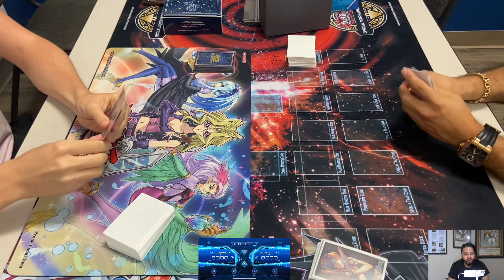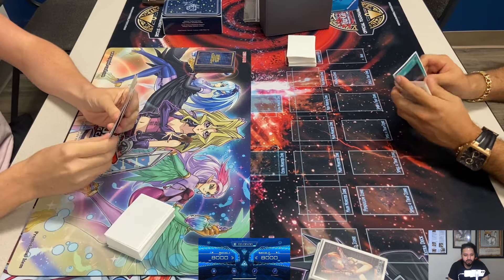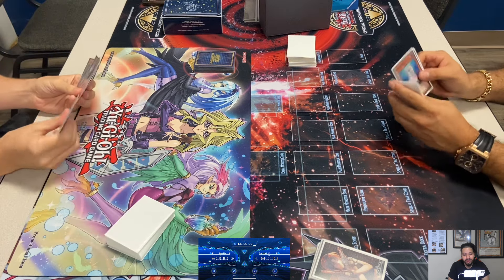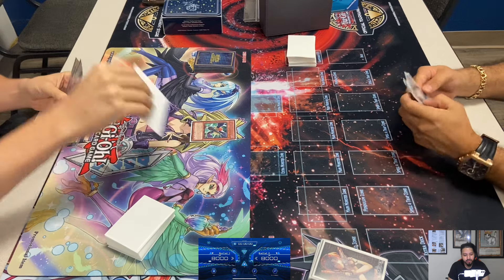We're back with top four Edison format at Epic Cards and Games in Hurst, Texas. We've got Steven Brauner on the left playing Blackwings versus Adrian on the right playing Diva Hero.